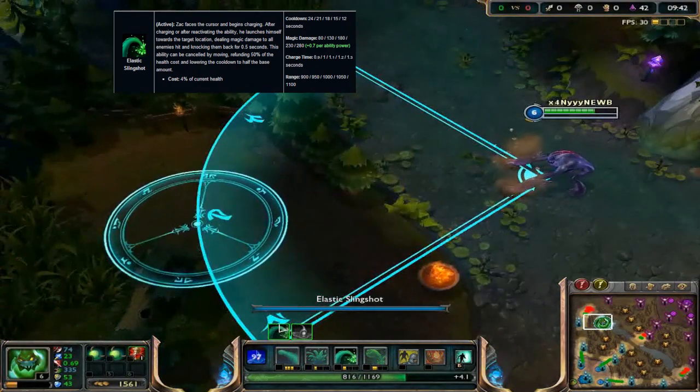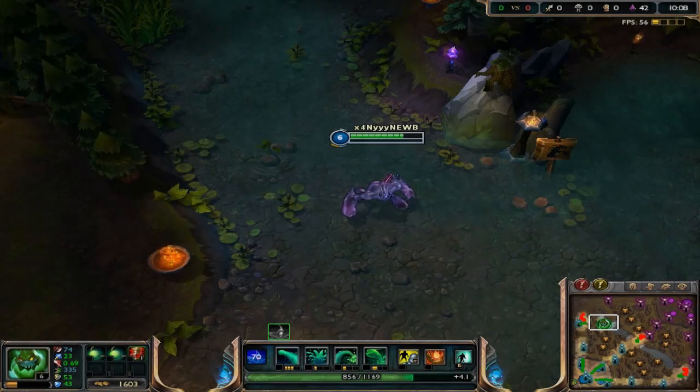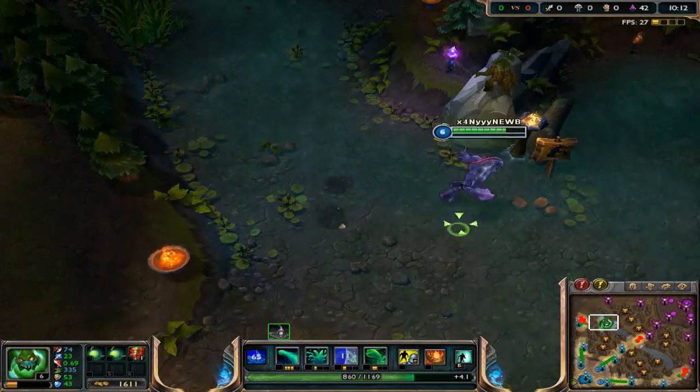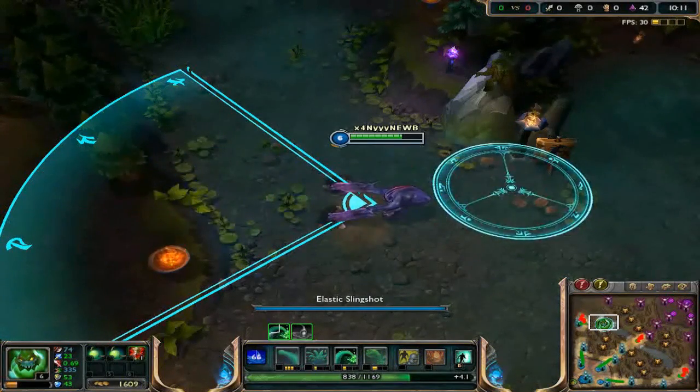Zac's E is called Elastic Slingshot. Zac will prepare to launch himself to a given destination, travelling a long distance, dealing damage and knocking back targets around the impact area. Note that the longer you channel, the further you will launch yourself. If you break the channeling by moving, you will be refunded 50% of the HP used when you started the channel and the cooldown will be halved.